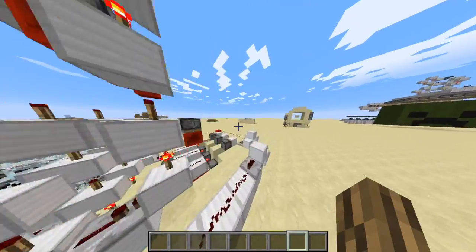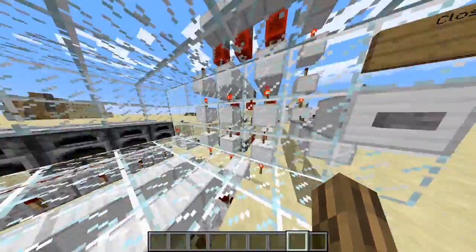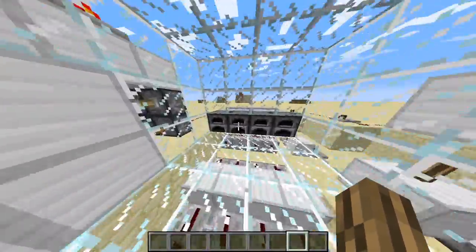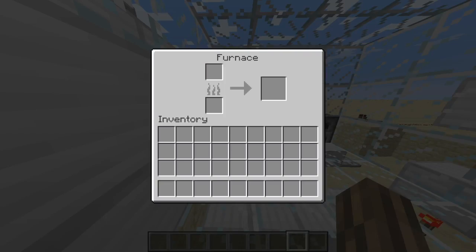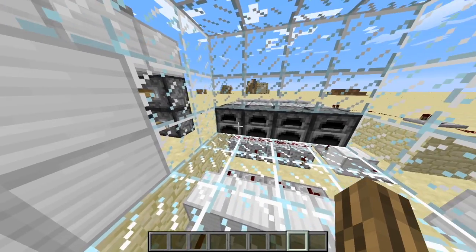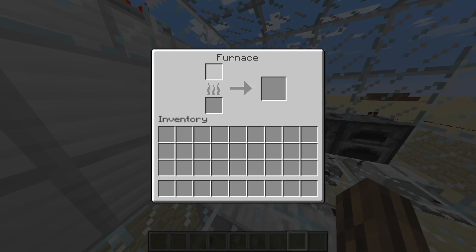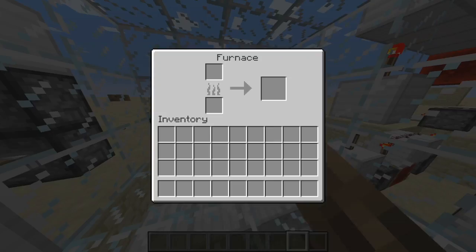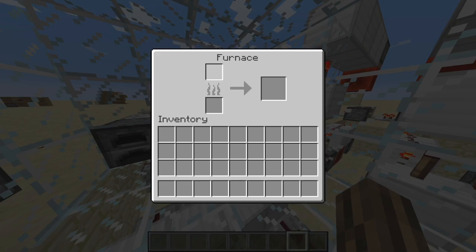I'm not the best with compact redstone but I know how redstone works, so I can build things with it. Basically how this works is you have to go into your furnace and press on the top one here — that's how you enter your combo. So the combo is this one, this one, this one. If I press here, all this redstone goes, and I press this one here and press this one here.